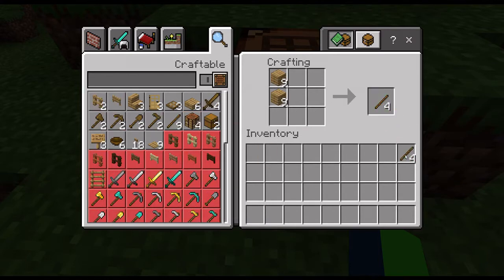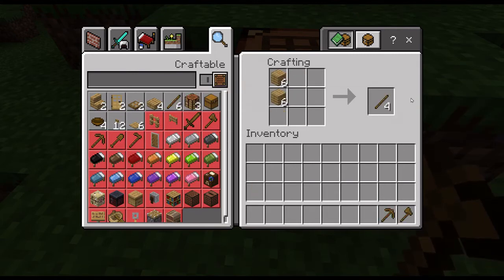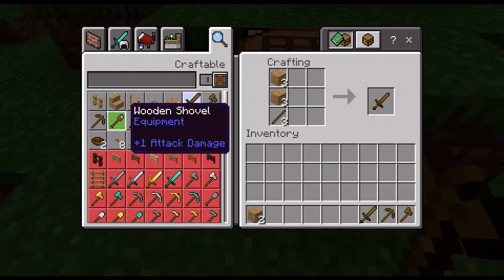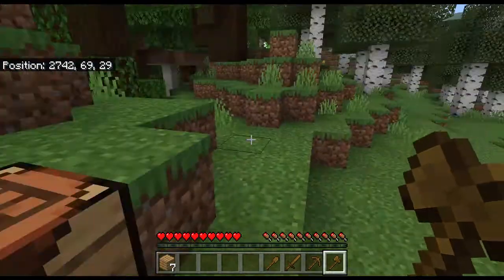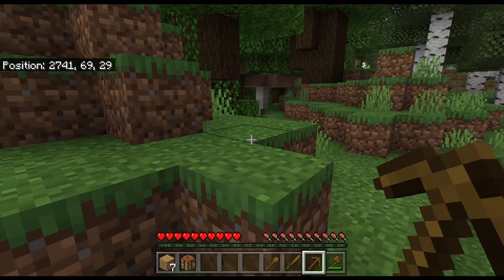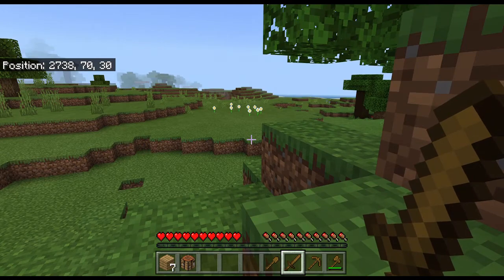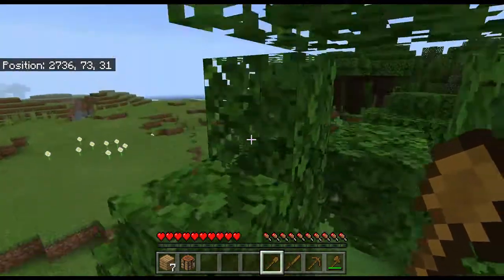First craft some sticks, then craft an axe, then a pickaxe, then craft a few more sticks and a sword, and a shovel. Don't worry about a hoe for the moment. Use an axe to mine wood-based items like the crafting table. Use a pickaxe to mine stone, coal, and ores. Use a sword to hit mobs and kill them. Use a shovel to mine dirt, gravel, and things like that.